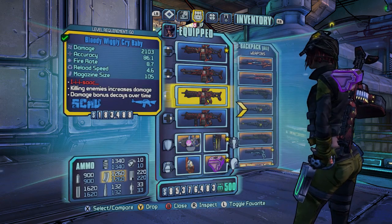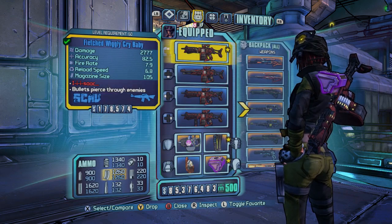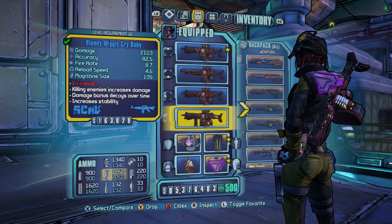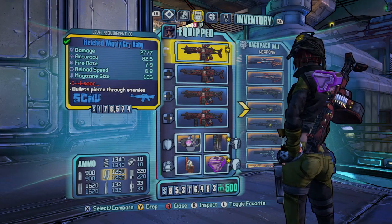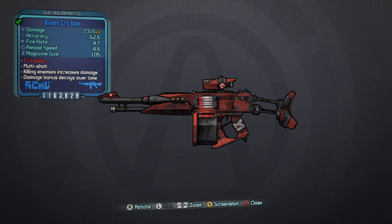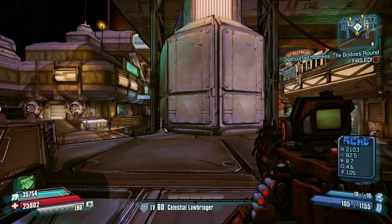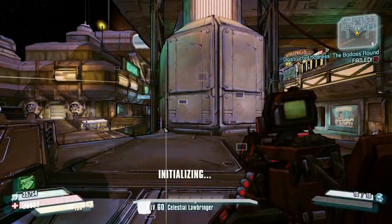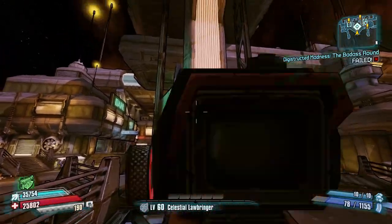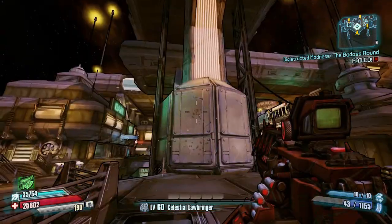Now let me explain how complex this gun really is. There are a lot of variants you can end up with. The gun spawns with one of two potential barrels, which determines the title: the E-Tech barrel gives you the Wiggly Crybaby every time, while the standard Scav barrel gives you just Crybaby. The element then determines the prefix — Fletched is armor-piercing, Bloody gives a damage boost for each kill in succession, Sickly gives corrosive damage, and Staring gives ice damage.